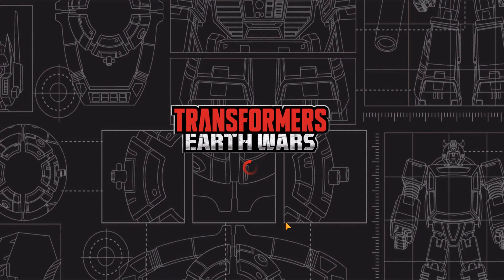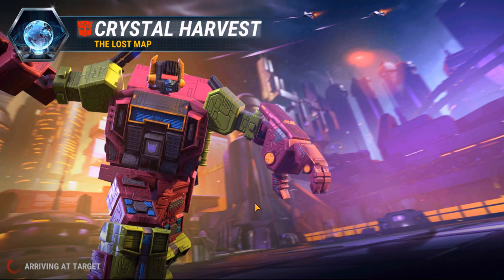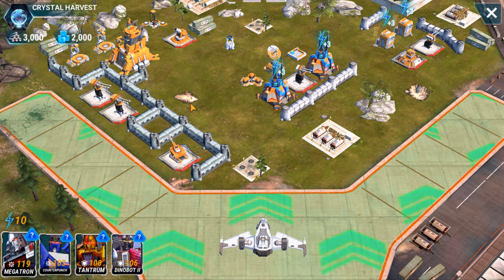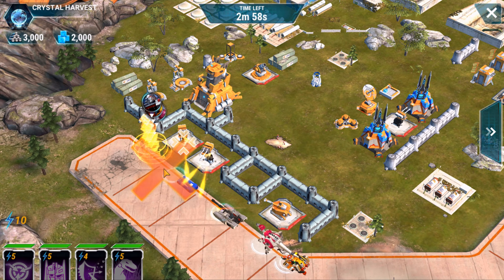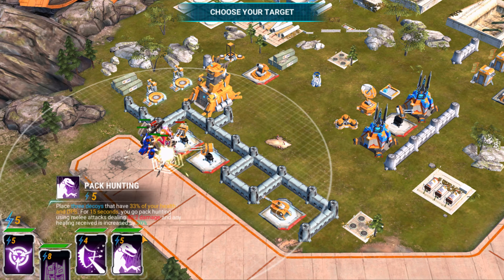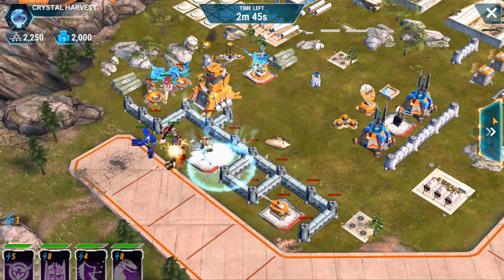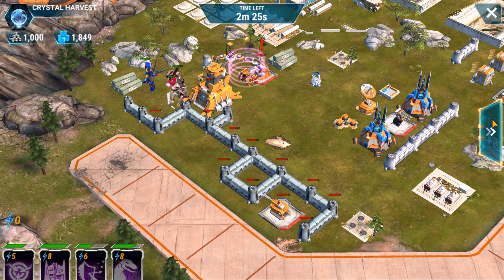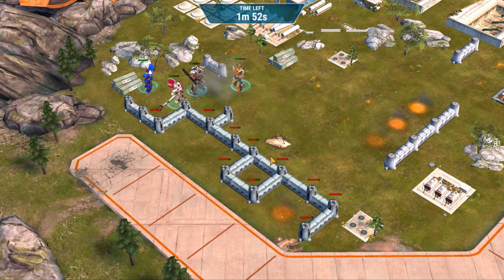Decepticons, deploy! And now the final base, number five. As you can see, the smart way to go is just the left side. Avoid the output on the right, just take care of the defenses and go straight to the HQ. And the final base is down.